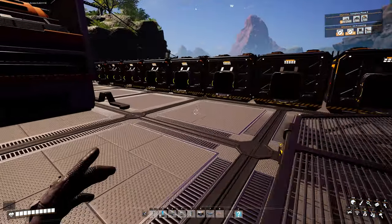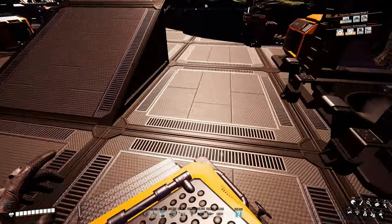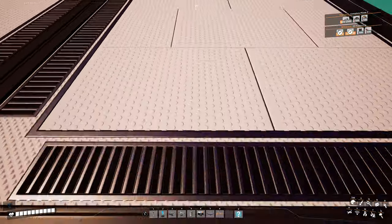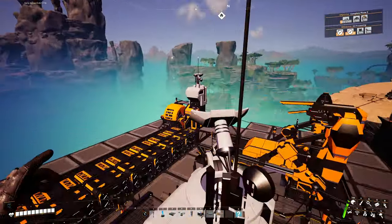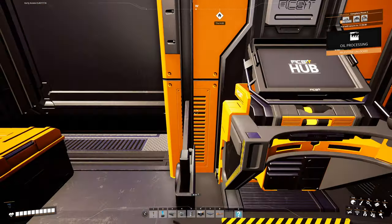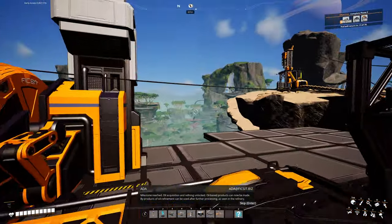I need 500 sheets, which I have. And 500 pipes, which I believe I also have. If I head upstairs to where my pipe storage is — yeah, one of those and that. Let's go ahead and unlock oil processing. Milestone reached! Oil acquisition and refining unlocked — oil-based products can now be made. The byproducts of oil refinement can be used after further processing as seen in the refinery.